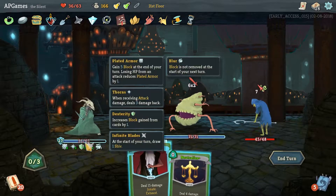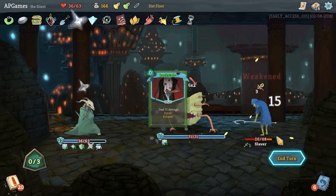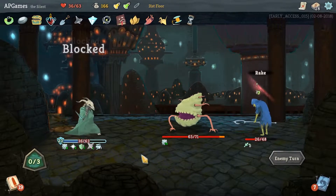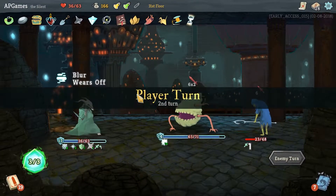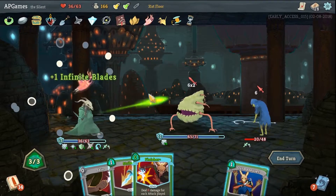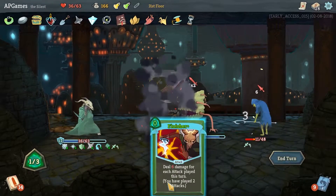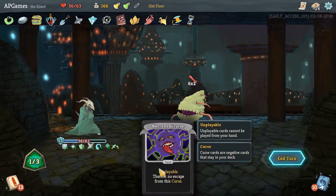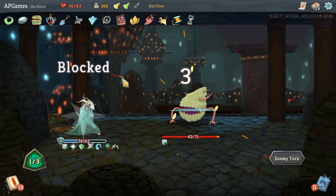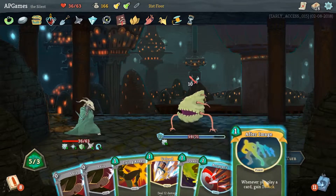We have enough mana to play all these cards actually. Let's go Blur, Survivor - discard Writhe. Defend - we've got enough defense and some of it's going to carry over. I feel like getting rid of the Slaver is the better idea. Bronze Scales is doing work for us - thank you very much relic! Another three damage from our Mercury Hourglass. Well Laid Plans, Infinite Blades again - just trying to reduce the cost of as many cards as we can. Outmaneuver, Strike - that'll kill him and we pull a curse. Lovely.